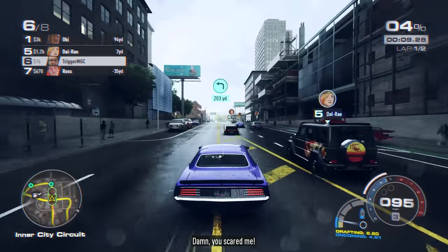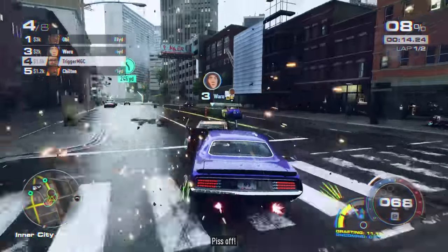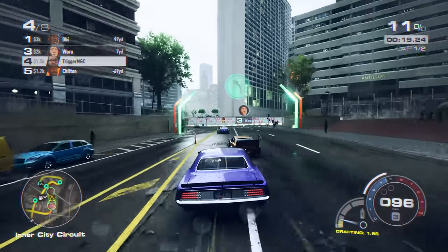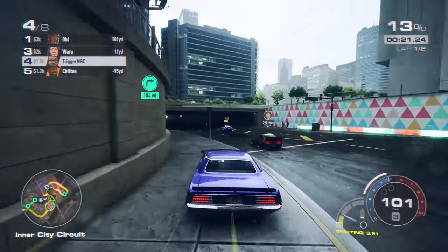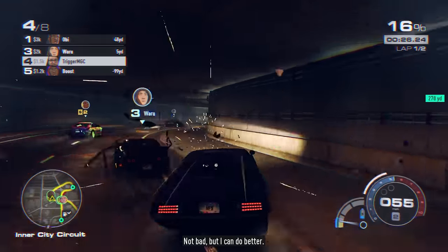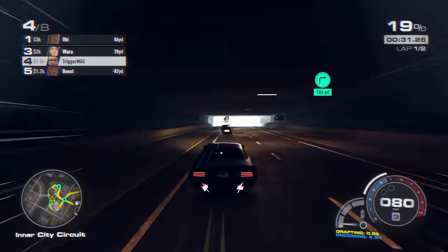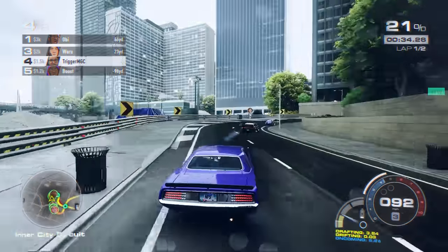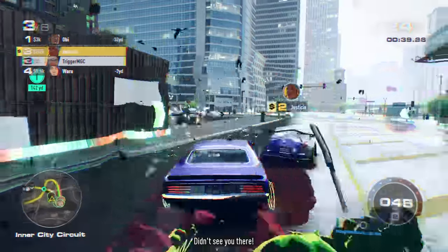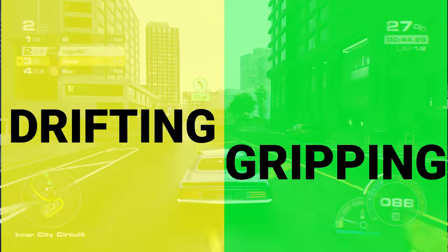Need for Speed Unbound has unbelievably deep cornering mechanics that go beyond just braking for a corner, turning into the apex, and accelerating out of it. What's nice is that if that's how you want to drive, you can and it's viable. It may not always be the fastest depending on your tune and build, but it's possible to race like that — and it just hasn't been that way in past Need for Speed games. My goal with this guide is to help you understand what's possible so you can train your brain a different way to corner. We will be comparing the two most popular ways to take corners: drifting and gripping.